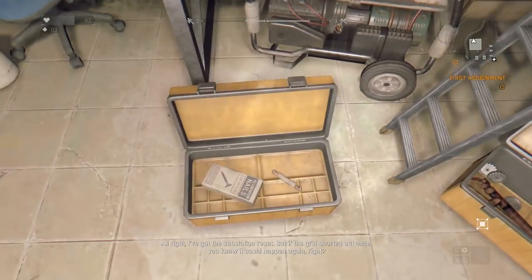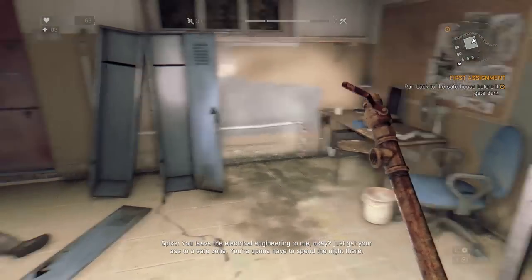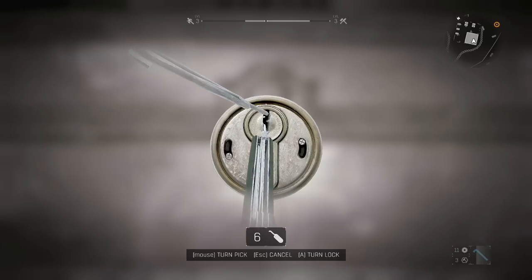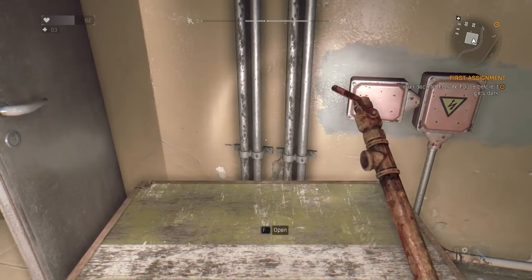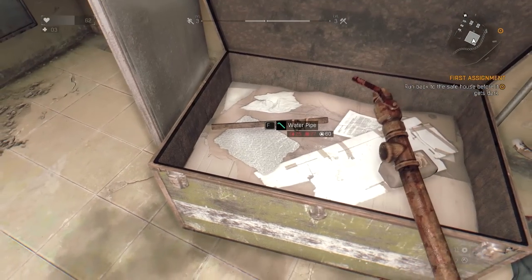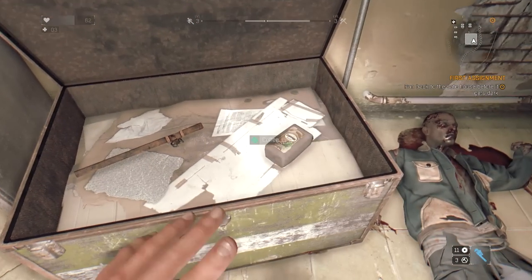I've got the substation reset. But if the grid shorted once, you know it could happen again, right? You leave the electrical engineering to me — just get your ass to a safe zone. You're gonna have to spend the night there. I kind of want to spend the night — I guess it's called a safe zone so you guys probably wouldn't lie to me. Sometimes I can't find the sweet spot with those minigames. There's a water pipe right there. I think all my weapons are blue now though, so I'll just take the coffee.